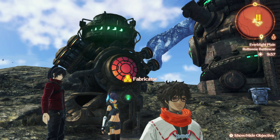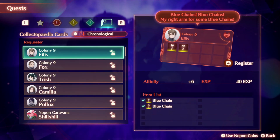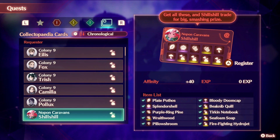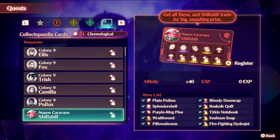You can get Turkin Notebook and Beak Nip Quill from the Fabricator in the Aetia region at the Battle Scar Furnace Hulk. When it comes to collectible icons for the No Palm Caravan, they have a bag-shaped icon, they're typically all rare, and have unique names such as Seafoam Soap, Firefighting Hydrojet. They can only be found in certain regions.